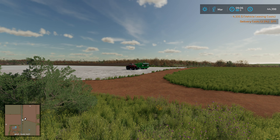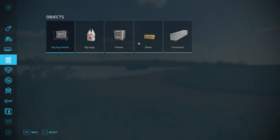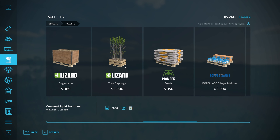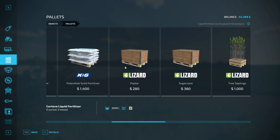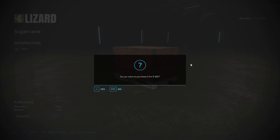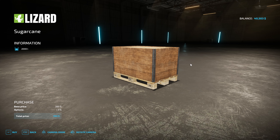I'm buying the first of three-and-a-bit lots of 10 boxes of sugarcane. These are 2,000 liters each at 380 dollars each, plus a bit for store deliveries. I think I end up buying roughly 10 boxes at a time.